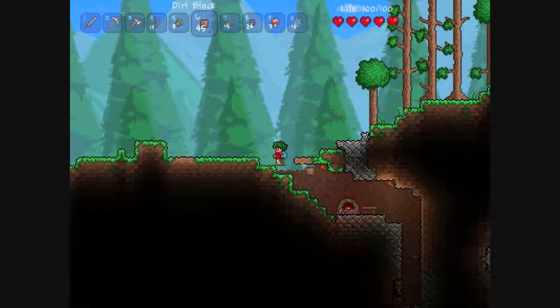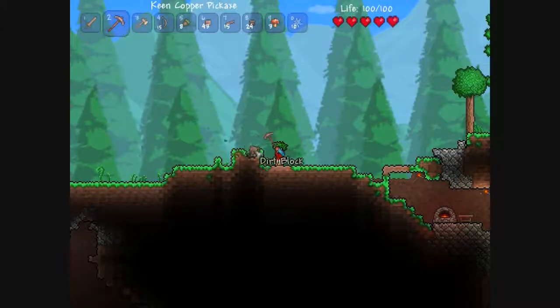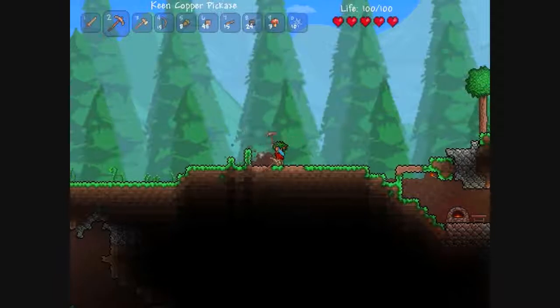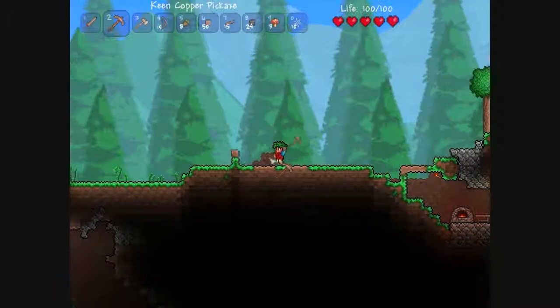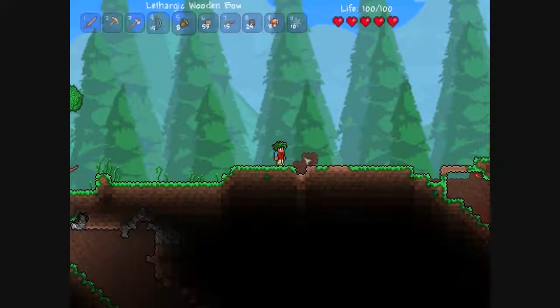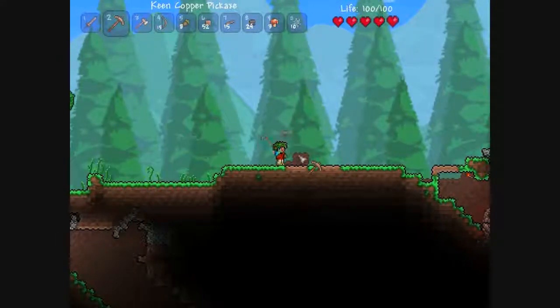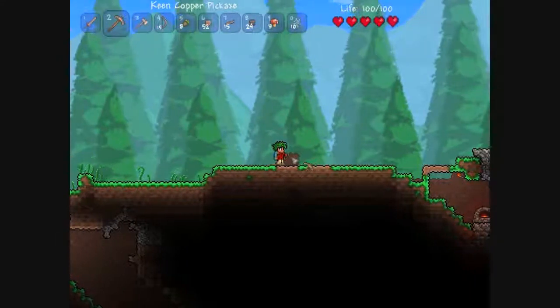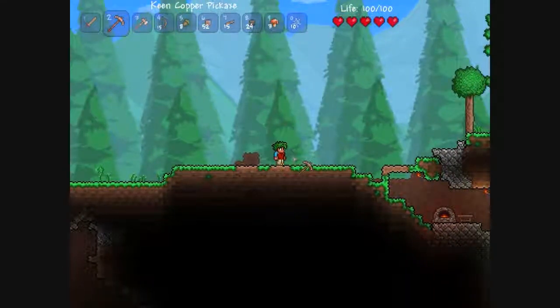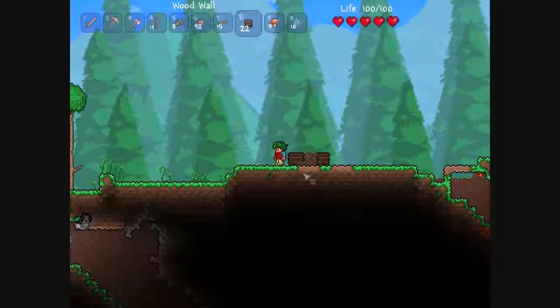Let's just get working on the house. Can you place normal wood? Yeah, you can. Alright, so let's flatten this out. How do you destroy the backdrop or the wall in the background? Dirt — that's what I wanted. How do I destroy that? I don't remember. Ugh, I don't want dirt there. Stupid dirt.